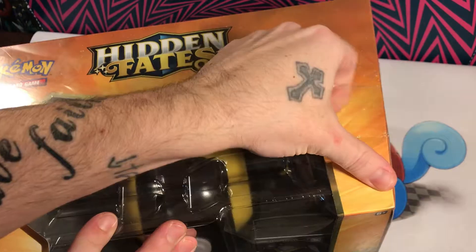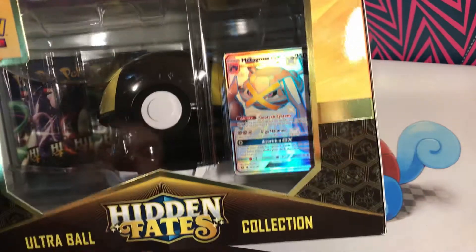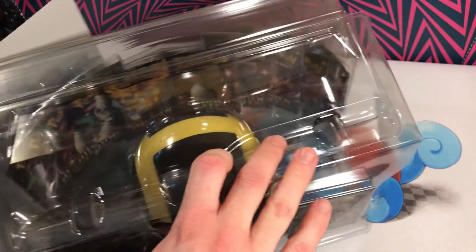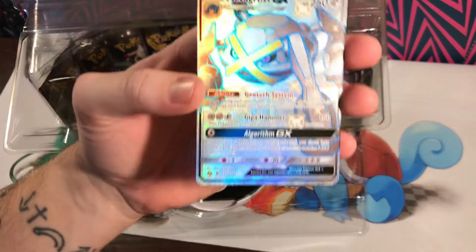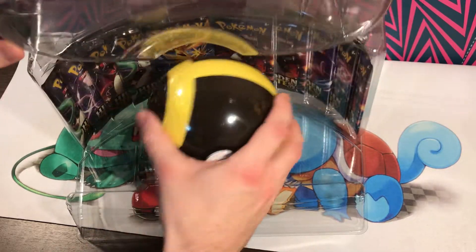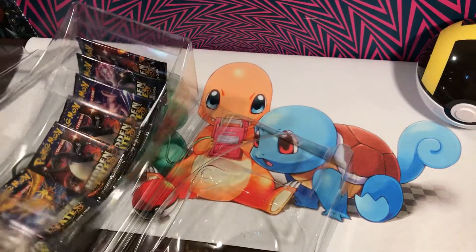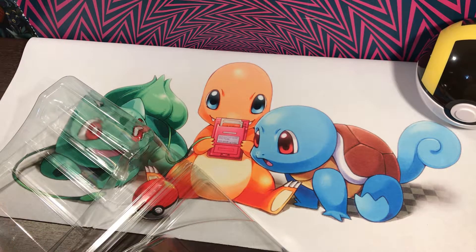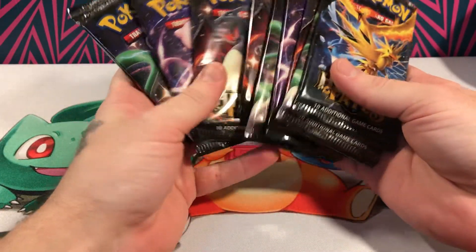Get my nice little knife out here. Alright, we got the plastic off. Get our promo card out. For anybody that hasn't seen the Metagross GX, there it is — nice little shiny card. Here is a code card. And we have our 10 packs of Hidden Fates. I never get tired of opening these Great Ball and Ultra Ball collection boxes holding 10 packs at a time. So nice.